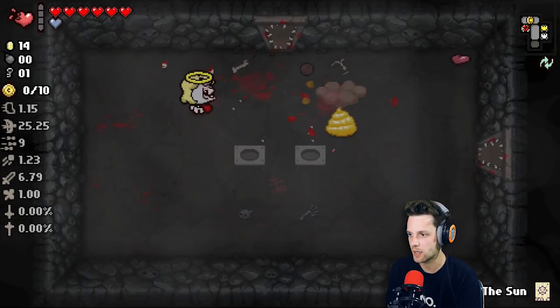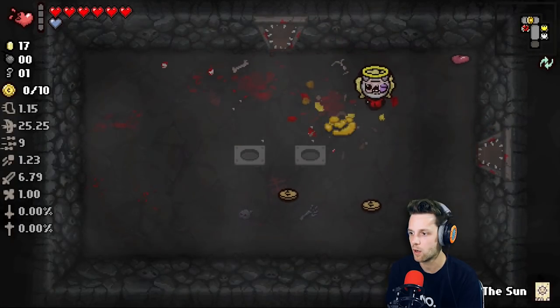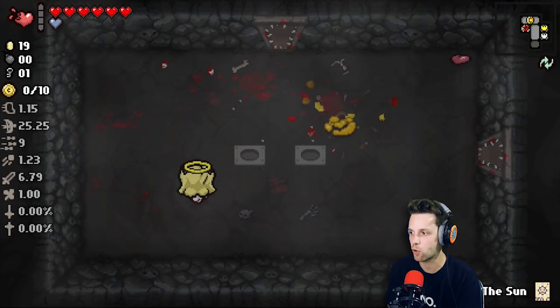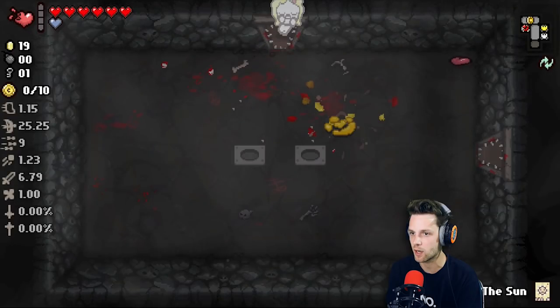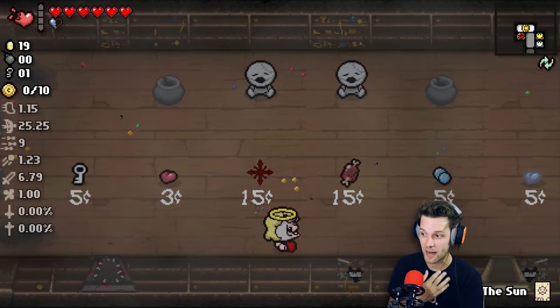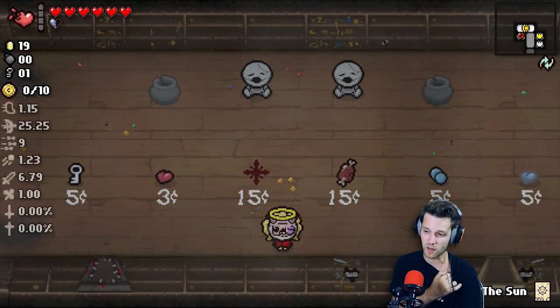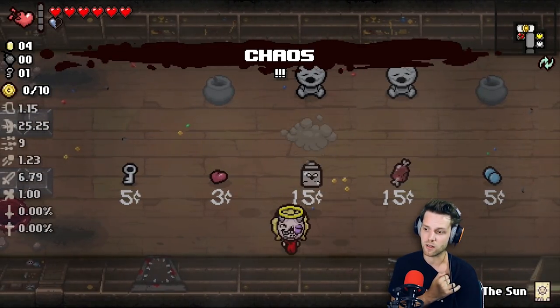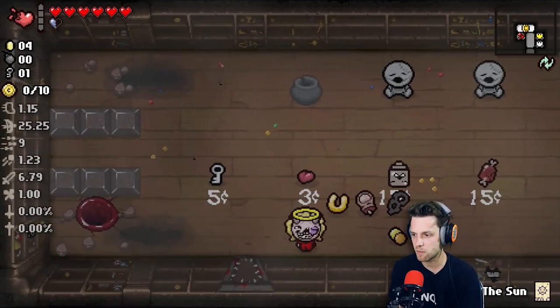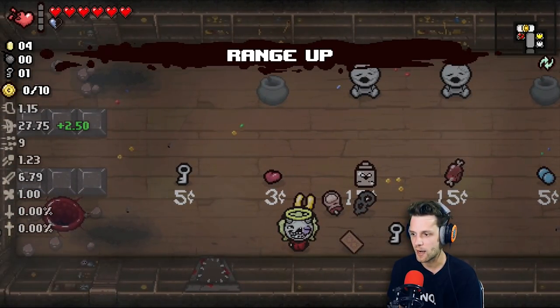Oh yes, the golden poo poo! Oh my gosh. This is such a cool run. This is going amazing. Okay. We'll take half a heart there, but that's okay. Now I can buy my HP up or I can buy this cross thing. I don't know which one does what. I'm going to get this. I hope it's not bad. Chaos. That's not good. Well, it gave me all this stuff though. That's kind of cool. Please don't be a bad pill. Range up. Yes. What does the toe do? Lucky toe. Luck up.